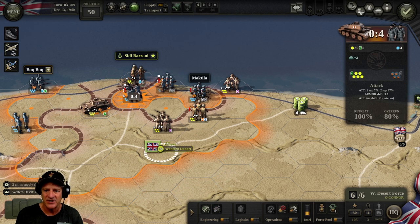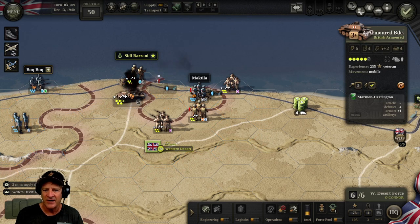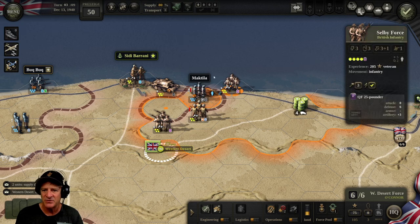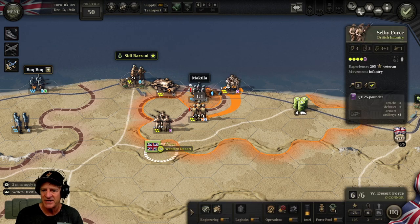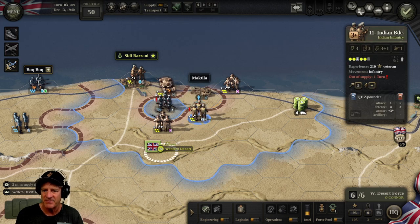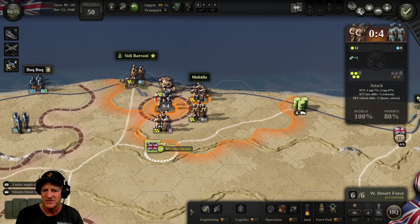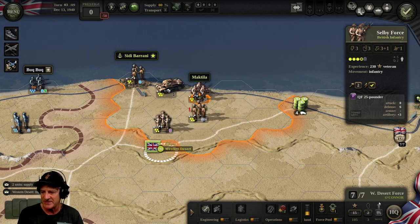Now we can really start to collapse this pocket. Let's bring our tanks up — KIA overrun, that's good. Our armor just driving on — 4 KIA overrun, we are collapsing the pocket. Let's take those prisoners. We need air support on Makila — three suppressed — and our engineers do a pretty good job. 2 KIA, leveled up to veteran, pushed him back. Let's push through into Makila and finish these guys off. Done — we've collapsed the pocket! 50 prestige because we took Sidi Barani. Now we can upgrade to seven command points.